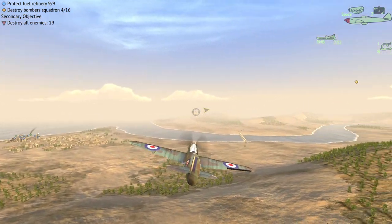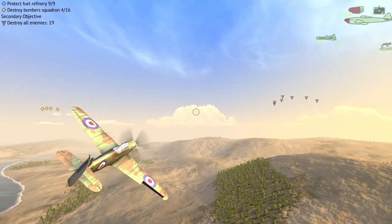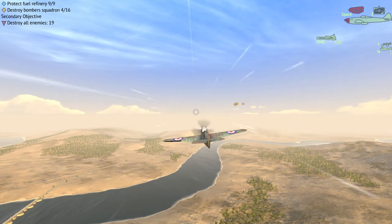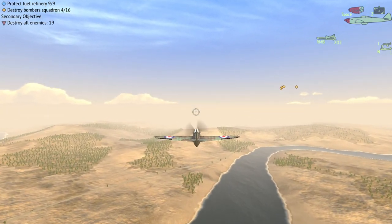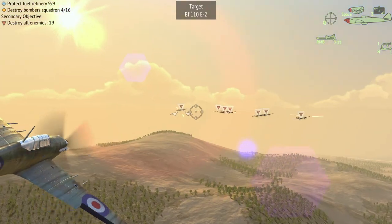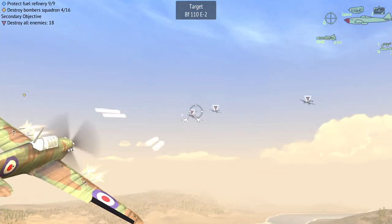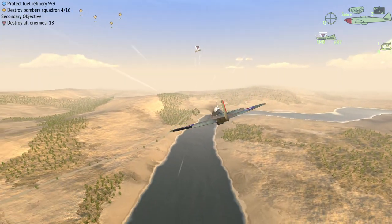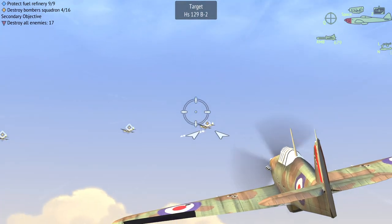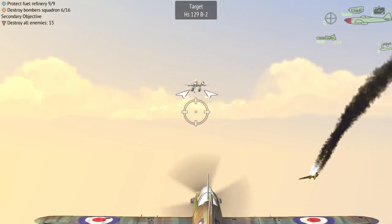Hostile bombers spotted — okay, we're going to focus on the bombers. They're the ones who will destroy the objective, not the fighters. Although the fighters are going to do a lot of damage to me. That's a confirmed kill on an enemy fighter. I've taken too much damage there. Enemy down — hopefully we don't get in range of their tail guns.